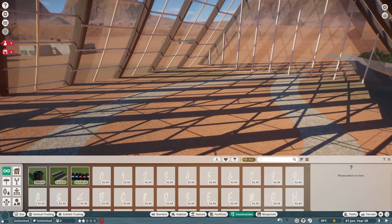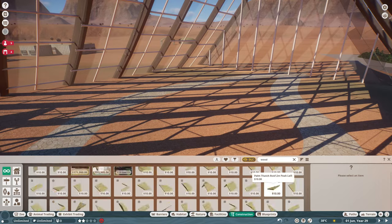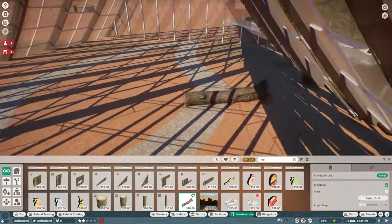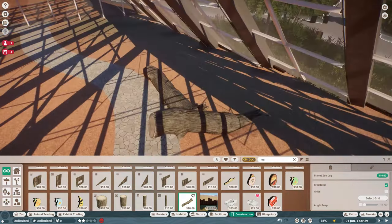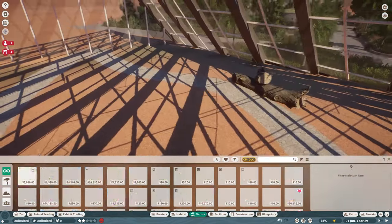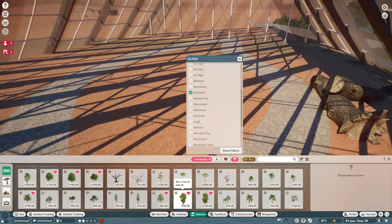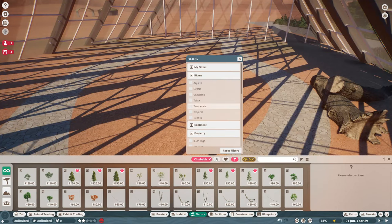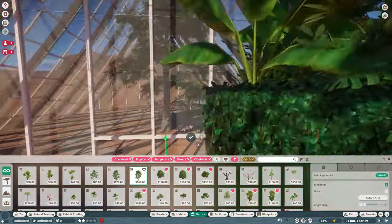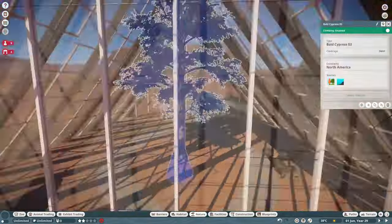Two of those three species are actually mods — there isn't really a howler monkey or a spider monkey in Planet Zoo. I added them with mods, which is just super cool. I will leave the links to the mods in the description down below if you would like to check them out.